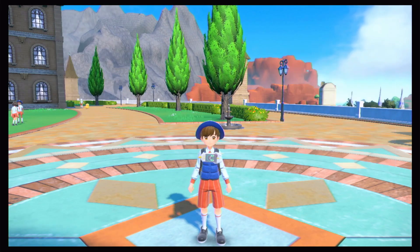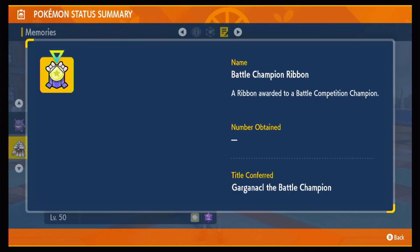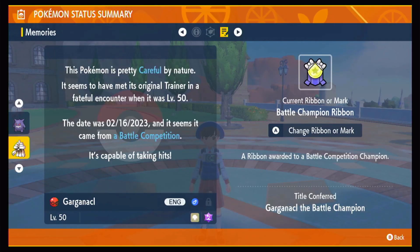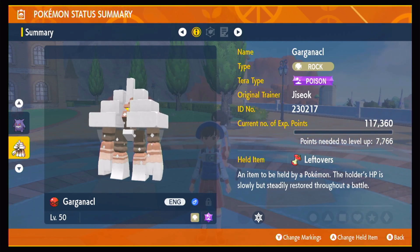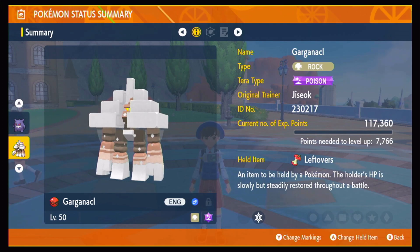It has the Battle Competition tag and a title. Let's check — it has the 'Gholdengo Battle Champion' title, which is pretty cool. You have until February 20th, 2023 to redeem this code. It's a usable, solid Gholdengo mystery gift.